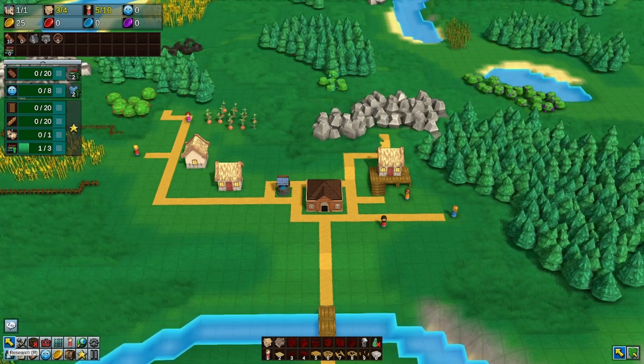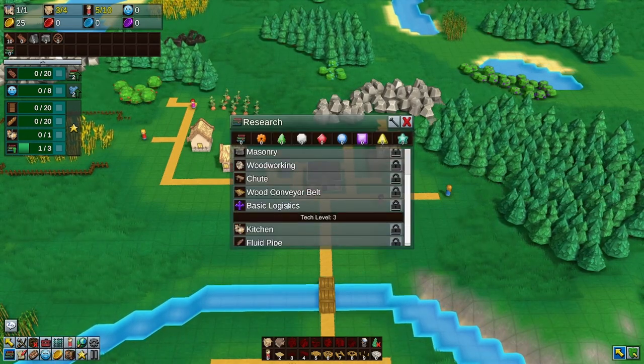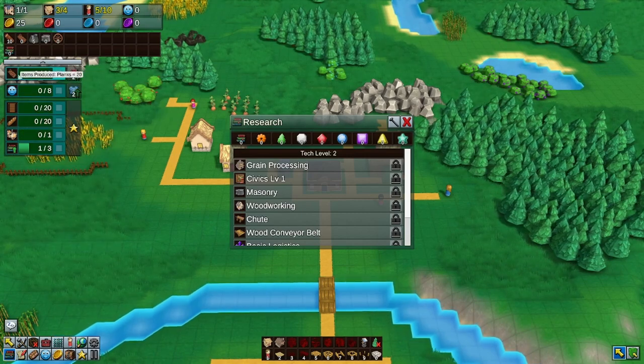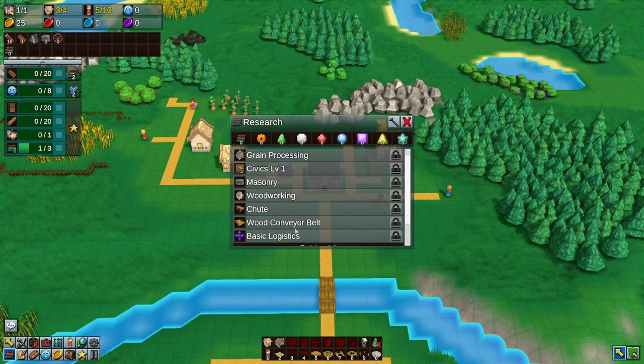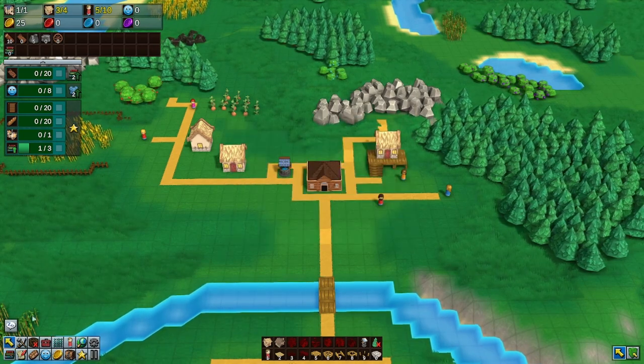Down on the bottom left you have our panel with all of our options. In the research panel, for example, once we unlock tech level two by crafting 20 planks, that gives us the ability to research a variety of different technologies. You also have a quick access toolbar at the bottom of the screen.